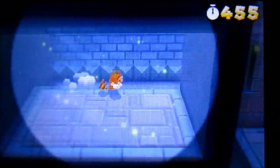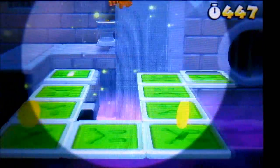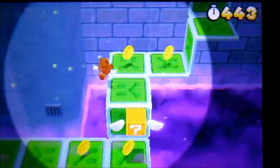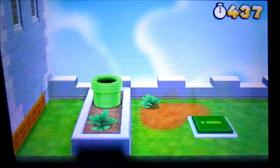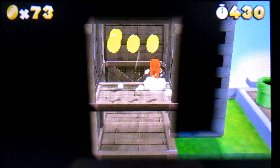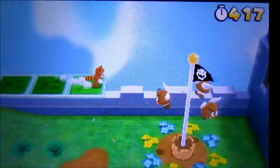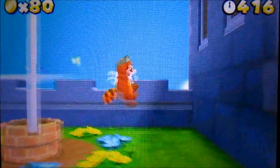Over here you have the second star coin and another clock to buy up some time. Grab another timer and then head into the pipe. Grab a few coins, hit this switch, and then make another platform appear. And there we go — that's World 2-2.